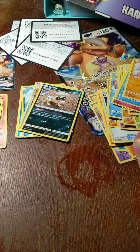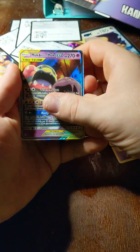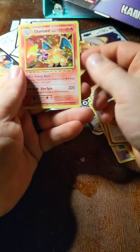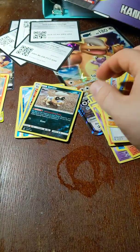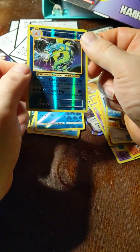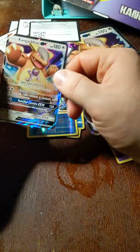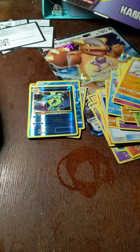So we're just going to go through quick what I pulled here. We got the Lucario and Melmetal GX Tag Team card, Muk and Alolan Muk, Victini, and of course that beautiful holographic Charizard card. And then we got Sandile, Surprise Box, Mantine, Gyarados, and of course the Kangaskhan GX card.